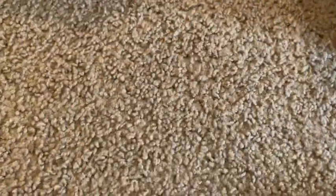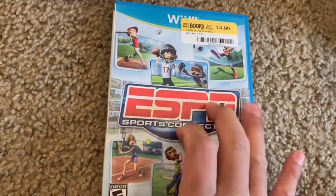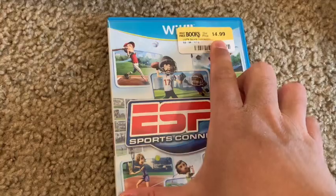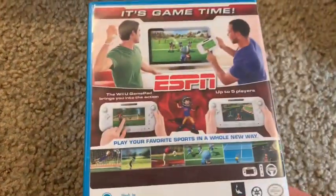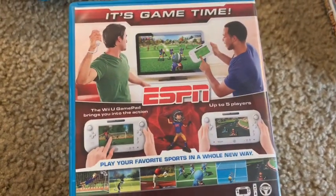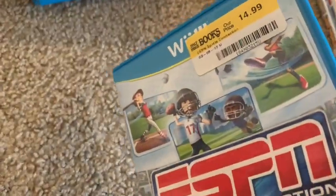Next is ESPN Sports Connection. I wanted Wii Sports Club but it was too expensive, so I got this instead for $14.99 at Half Price Books with 50% off. The controls are a bit wonky and gimmicky, but it's okay. This is only available on the Wii U.